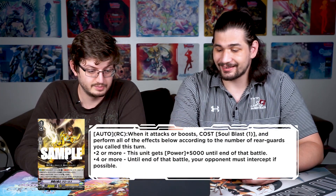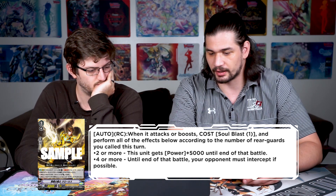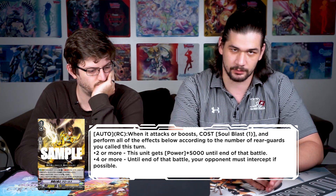The other card is Gold Paladin Fierce Fighting Knight Shulchalrus — auto rear guard: when it attacks or boosts, cost soul blast one, perform effects based on the number of rear guards you called this turn. Two or more: gets 5k, making it a 13k attacker or booster. Four or more: until end of battle, your opponent must intercept if possible. Spending a soul blast to force your opponent to intercept is weak — most decks nowadays don't even care about their interceptors. Dragon Dancer should have been in the set; the Gold Paladin one actually looks like what a promo should have been.